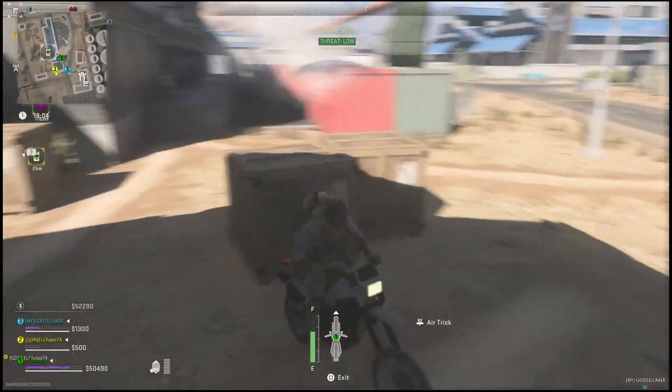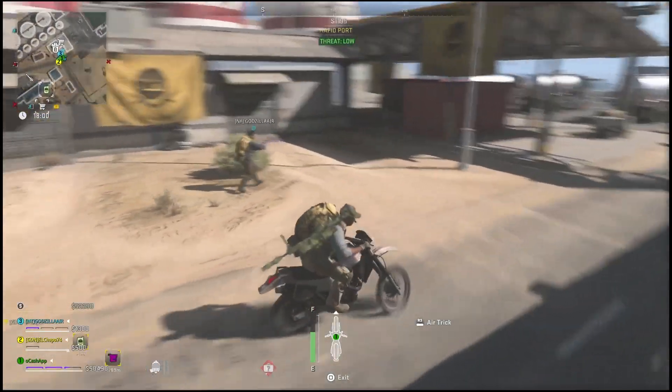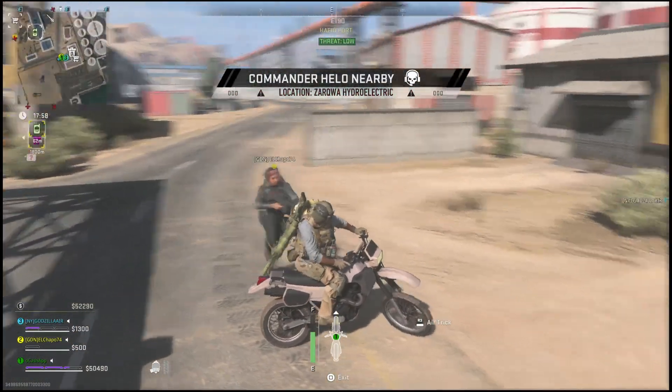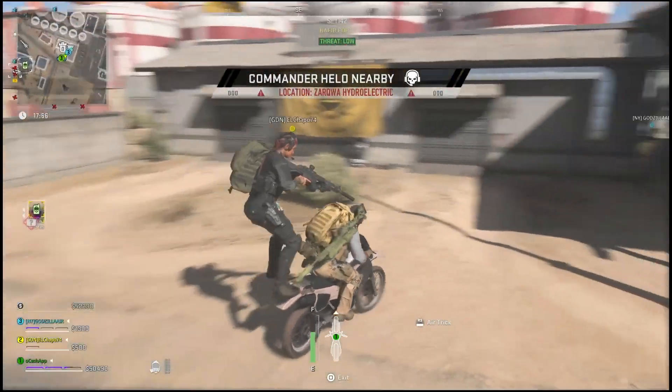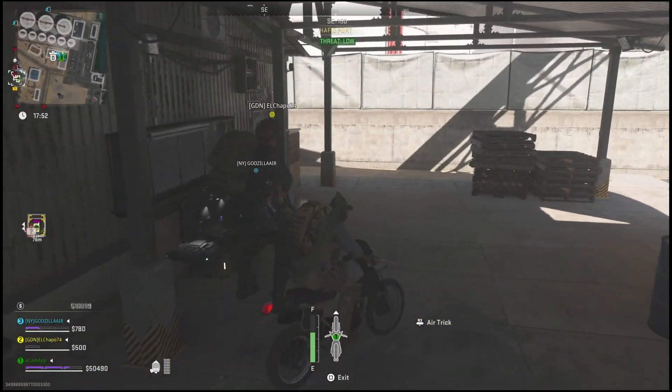What is going on everyone? Guiding Light here back with another quick DMZ guide. In this video I'm going to show you guys how you can kill 5 Kony soldiers in Almazara. Now in order to find the new Kony soldiers, you will have to go around to different named locations and I'll show you guys what these enemies look like.